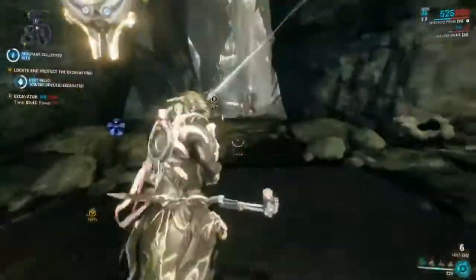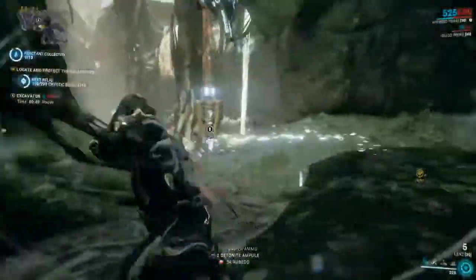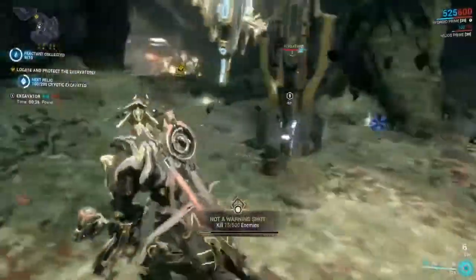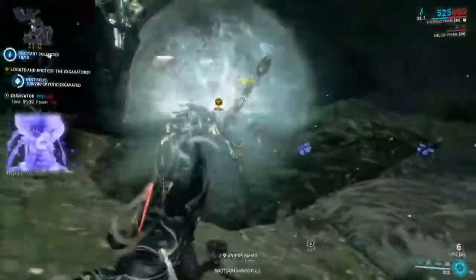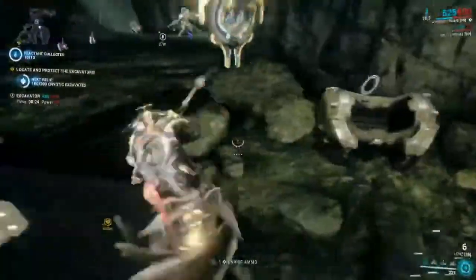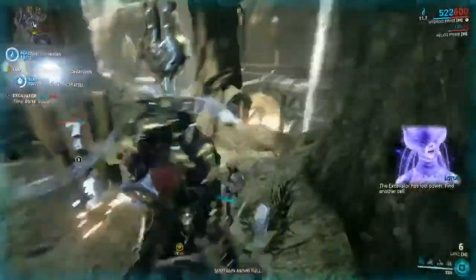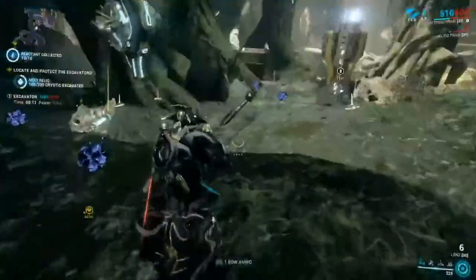We need two more reactants — there's one down here — and we're also looking for more power cells. Let's get that last reactant before we feed in the final power cell. We got our reactant, so now we're just looking for one more power cell — they're dropped by enemies — and there it is. Let's pick it up and feed it in. Power is full, so we just have to protect the excavator and we'll gain our cryotic.